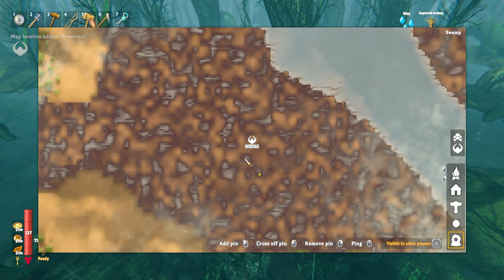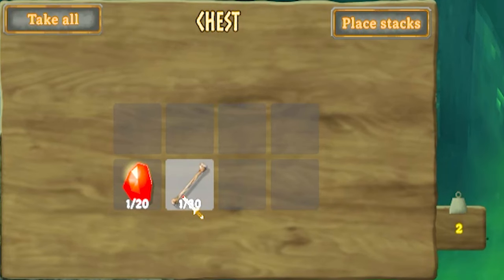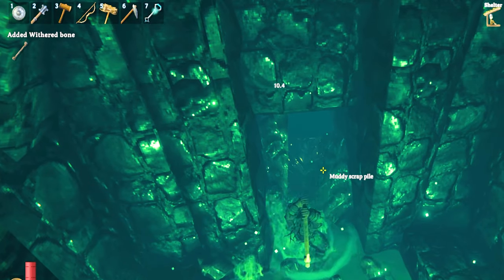You get Bonemass' location from Vegvisers found in Swamp Ruins or Crypts. You need 10 Withered Bones to spawn him, which you get from Swamp Chests or Crypts.